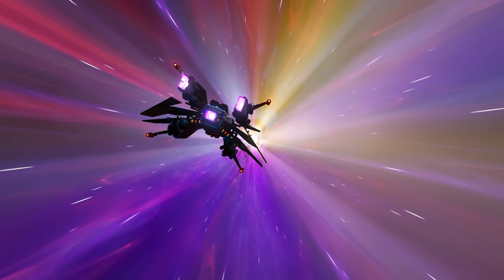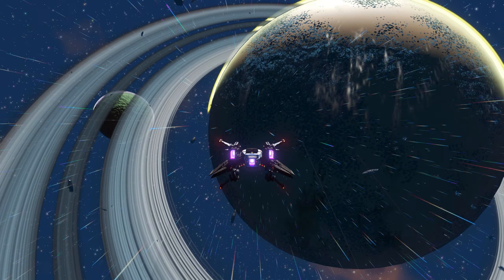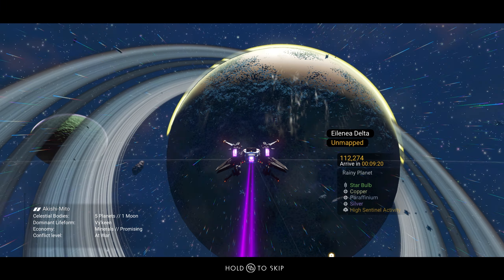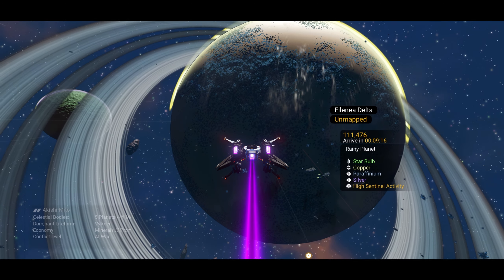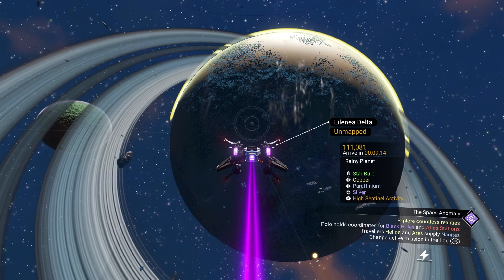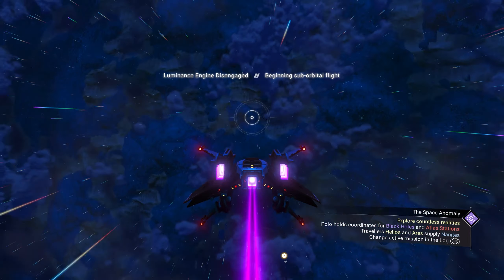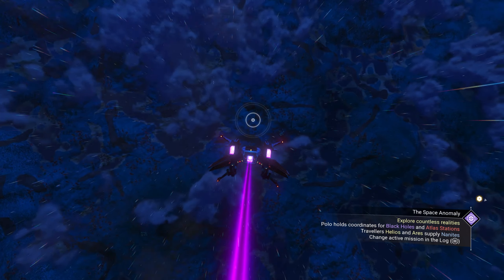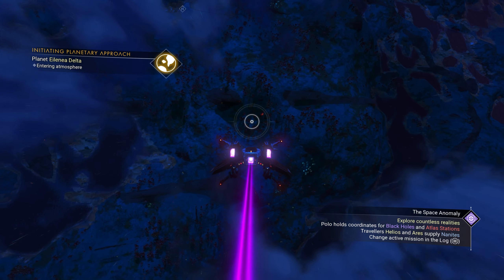If you land on a water planet, they don't spawn in the water, so that is one thing to keep in mind. You don't want to land in the water — you want to be actually on land. So it's a rainy planet; it has no Juicy Grubs and no Vile spawn anywhere, but you can still call her in on land. You don't want to call it in the water — it won't spawn.